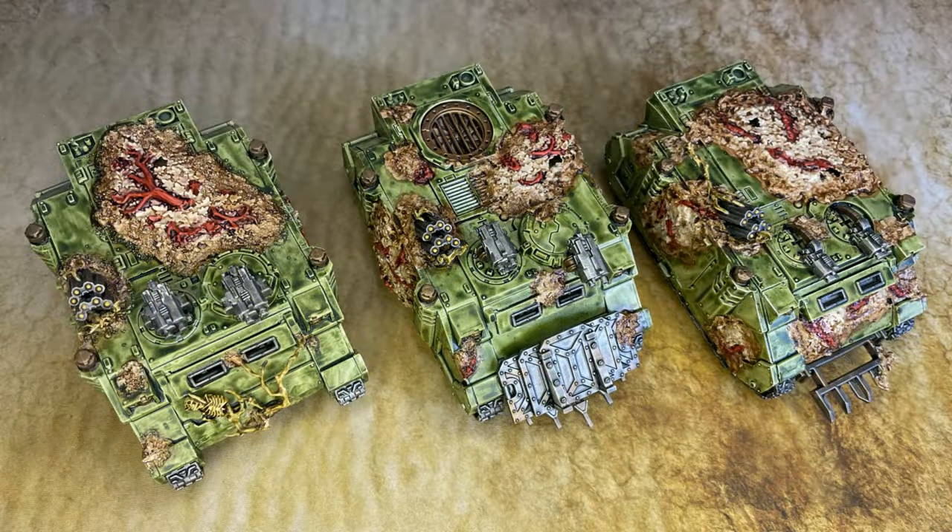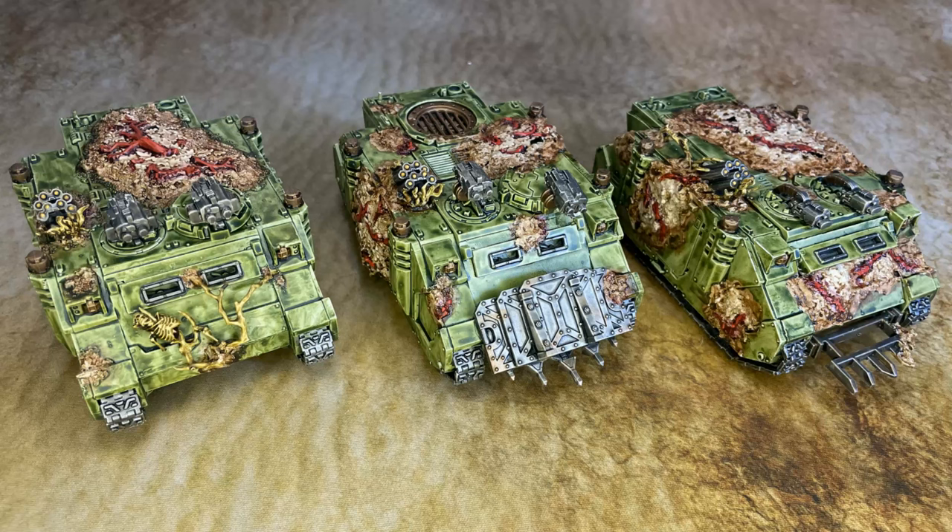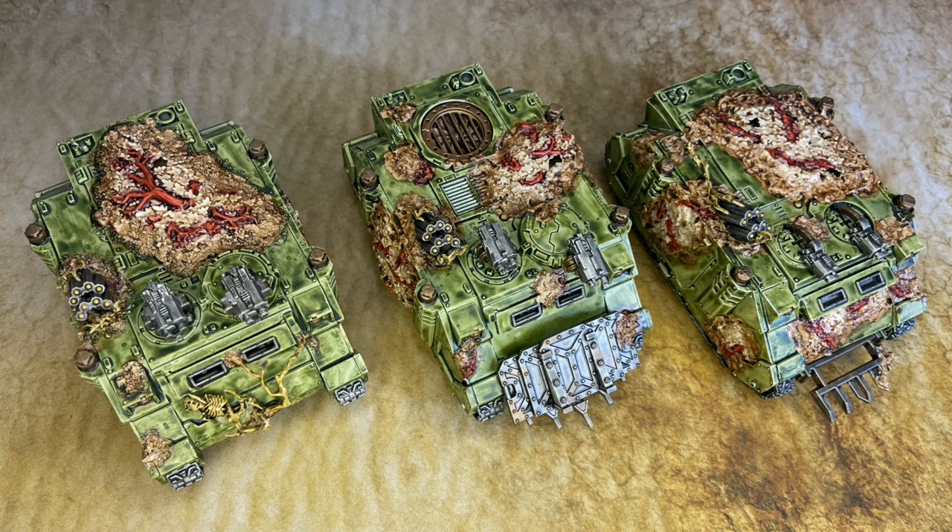We've got three rhinos to carry them around. These are converted imperial rhinos — I added plague combi-bolters made from spare storm bolters from different kits, added details, used texture paint, and used leaf parts from GW trees to create smudgy patches. The veins on them are actually tree branches, which was a fun little conversion. The havoc launchers are converted from spare bits from Space Marine Desolation Marines. Painted with contrast paint — and if you wonder if contrast looks good on large flat surfaces, it does not — but on Death Guard we want them to look gross.